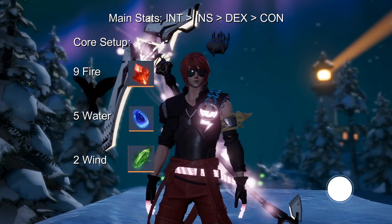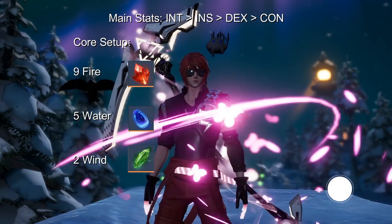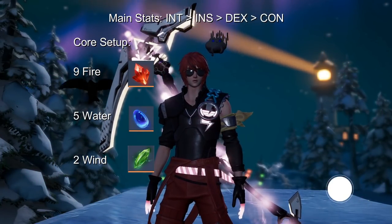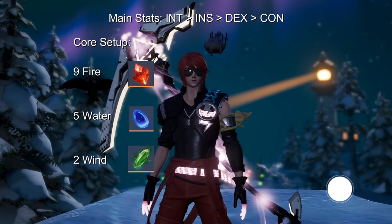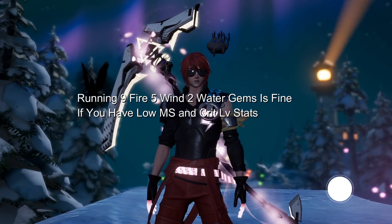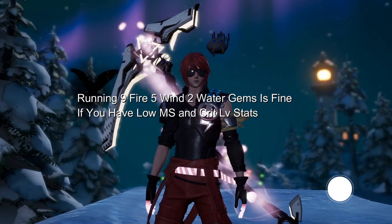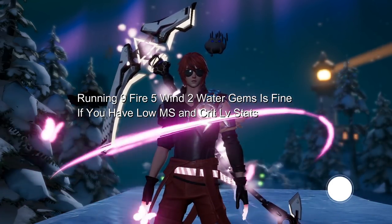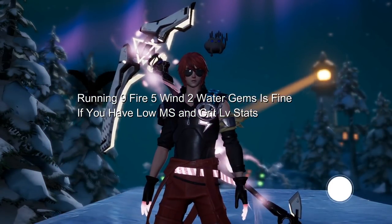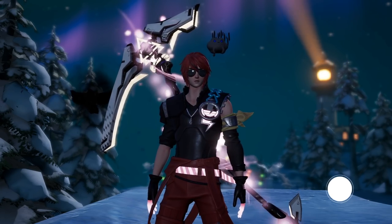The reason for this is that we want a lot of AP and cooldown reduction, which the water gems give us, but we also want a lot of magic attack and a bit of multi-strike, since we don't get too much multi-strike from our gear pieces. I know some people want to run 9 fire and 5 wind, but I feel like that's just a waste of 5 gem slots. Since everyone has a lot of multi-strike and crit level at this point, we want AP and cooldown reduction as much as we can get. My recommendation is 9 fire, 5 water and 2 wind gems.